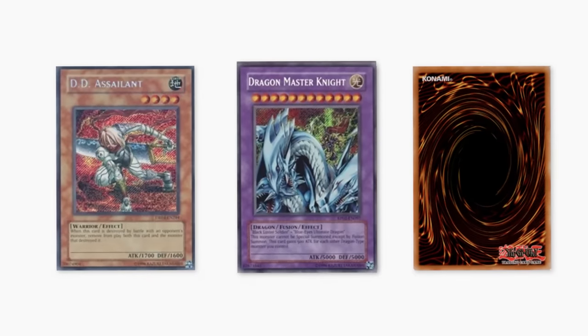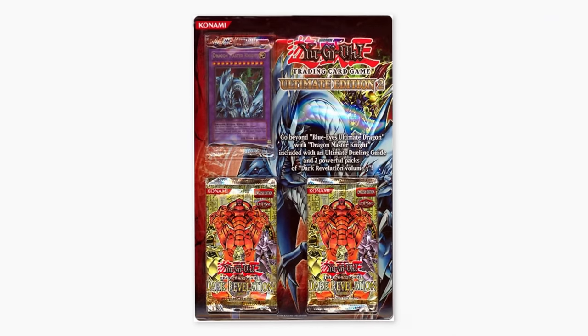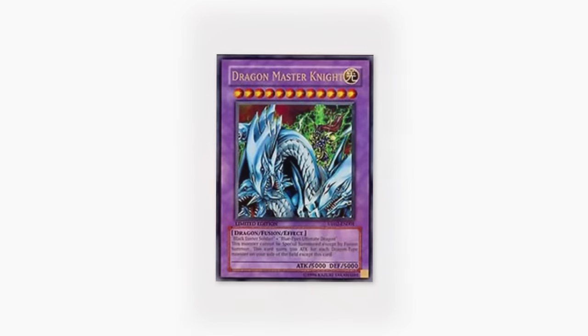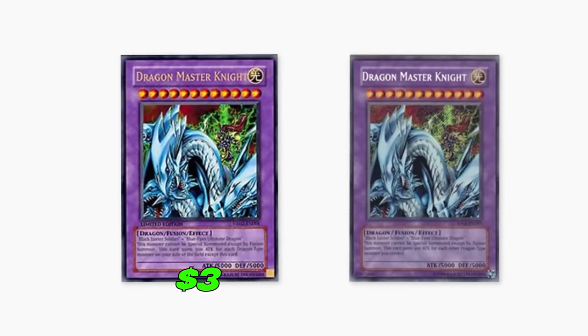The Dragon Master Knight from Retro Pack 2 was first printed as an ultra rare and included in the Ultimate Edition 2 Blister Pack product as a promo card. The original version goes for about $3, while the Retro Pack 2 Secret goes for around $500.